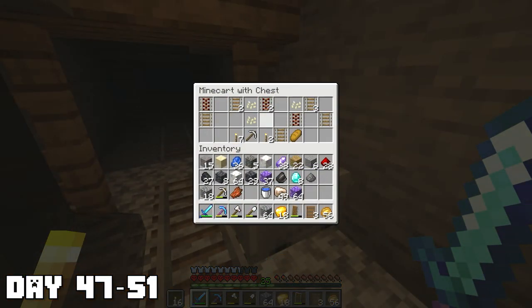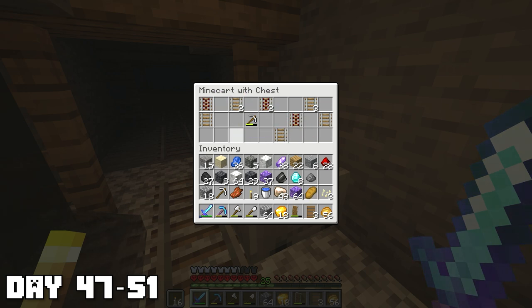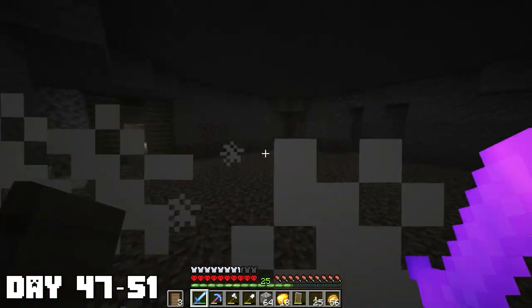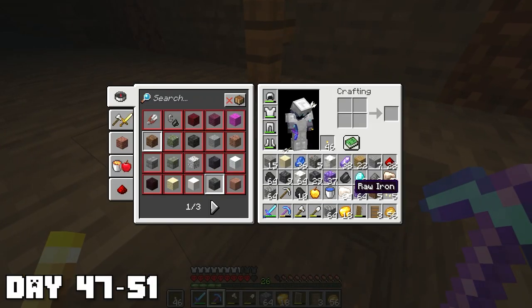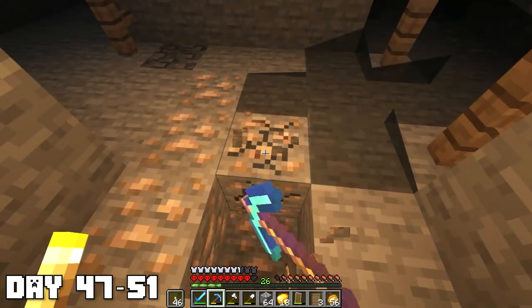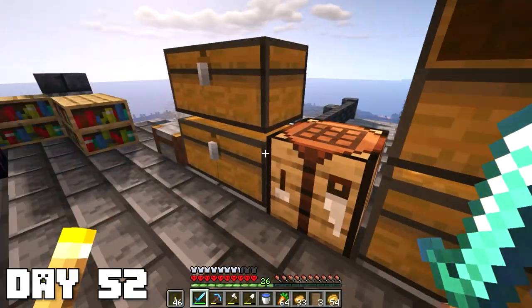Another notable discovery was a minecart with a chest that had some pumpkin seeds as well as a fresh iron pickaxe. Past some mobs I swiftly killed, there was a really weird dirt room — just super flat with a bunch of dirt on the ground. Next to it was another minecart chest with a golden apple, some torches, and some bread. My inventory was starting to fill up so I headed back, and found that my building blocks chest was 100% perfectly full.